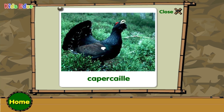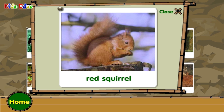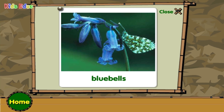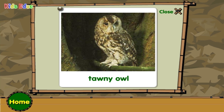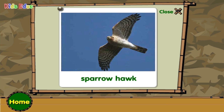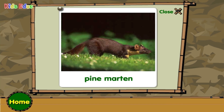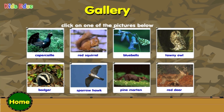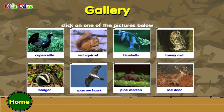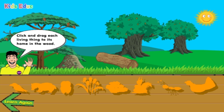Capercaillie. Red Squirrel. Bluebell. Tawny Owl. Badger. Sparrowhawk. Pine Marten. Red Deer. Click and drag each living thing to its home in the wood.